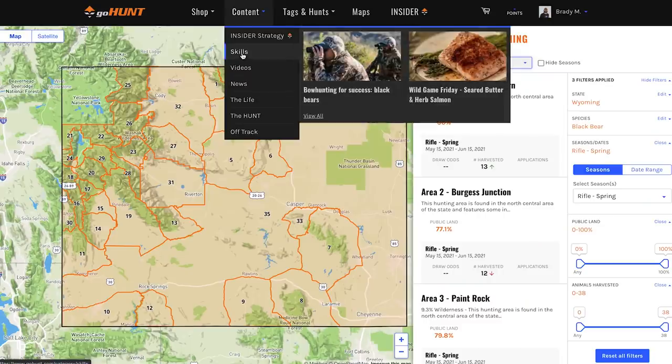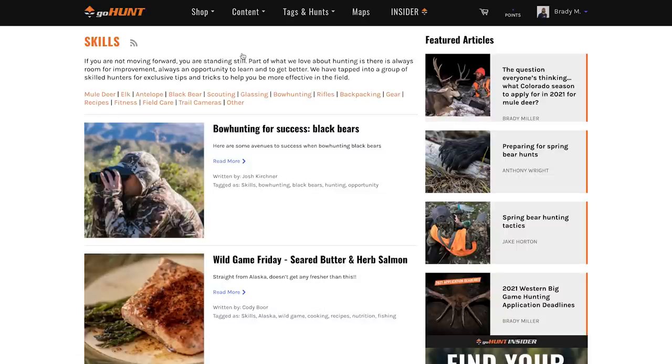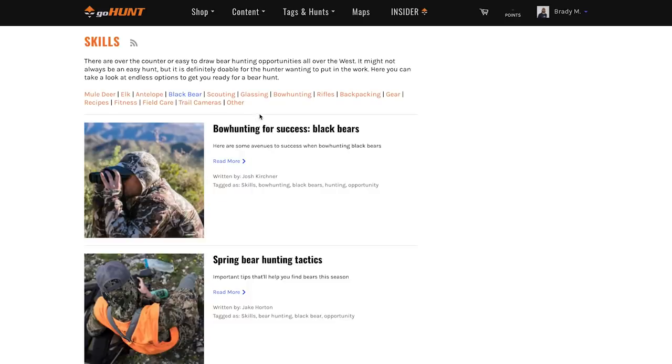One more piece I want to mention, besides Filtering 2.0, is a bunch of written articles about actually getting out and bear hunting — strategies you should be looking for in terrain and how to actually hunt bears. If you go under Content and click on Skills, it pulls up all of our skills articles on the website. To narrow it down to just black bear hunting, you'll see links to different categories at the top, and under the fourth one over you'll see Black Bear. Click on that and it gives you all of our in-depth how-to hunt black bear articles. Read through those to learn more about bears, bear habitats, and how to hunt them.